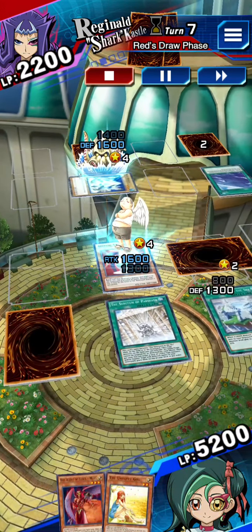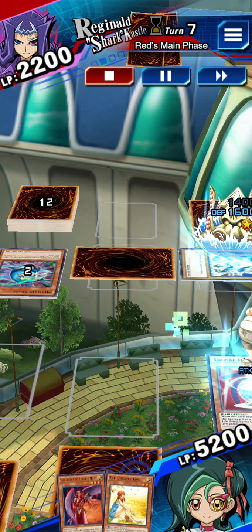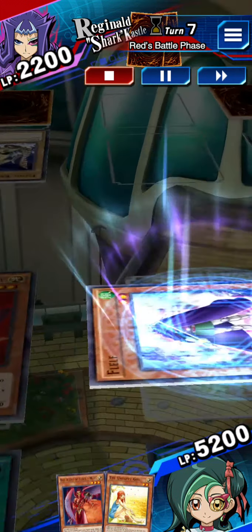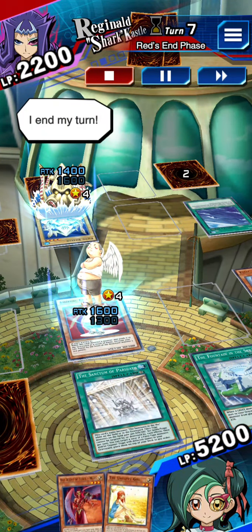My turn. I draw. I set a monster. Time to battle. Take this. My monster attacks. I end my turn.